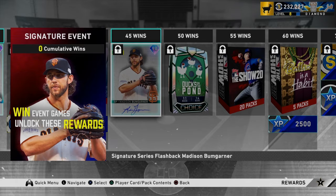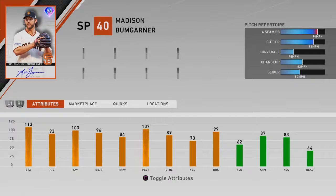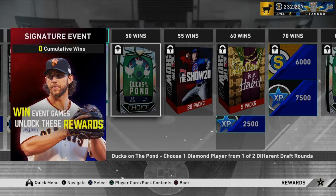And then we got Madison Bumgarner right here — this is the main guy of the event. The card actually looks pretty good. It's pretty much a one-to-one replica of the one last year, so I'd say this is a W — the card last year was very good. He has — obviously we know Mad Bum has a great selection of pitches — but most importantly he has a good speed differential between his fastball and his slowest pitch, his curveball. The break sliders are gonna be lethal. I would definitely say Madison Bumgarner is a W.